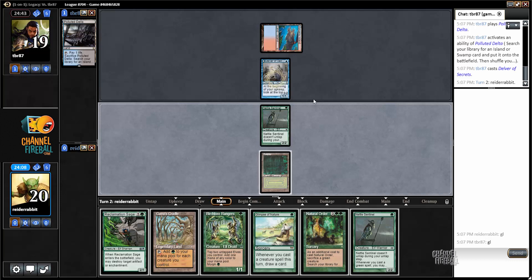This is going to be another case where I definitely want to play a creature before I play the Cradle. I have to worry a little bit about Daze here. I think what I should do is play Gaia's Cradle and then Birchlore Rangers and see what my opponent does.